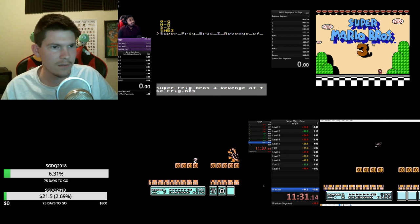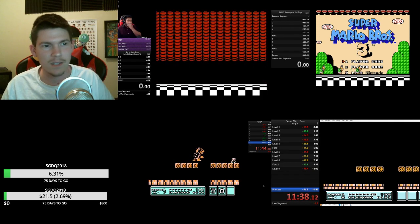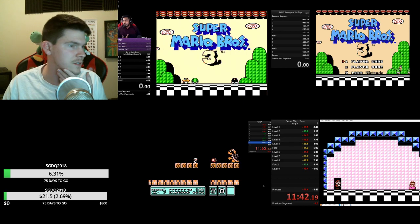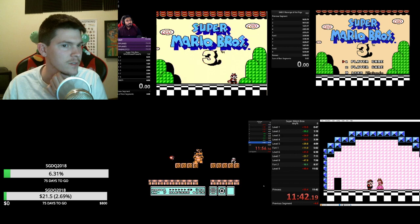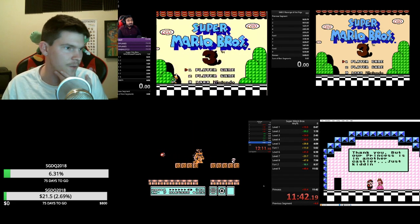It looks like it's going to be Phoenix with the number two finish this game since Bach had the corruption. Great job to Phoenix — he caught up really well and clearly knows the Bowser fight a little better. If Gimli wants to get competitive, he's going to need to really work on this Bowser fight — those fireballs are actually screwing him up.